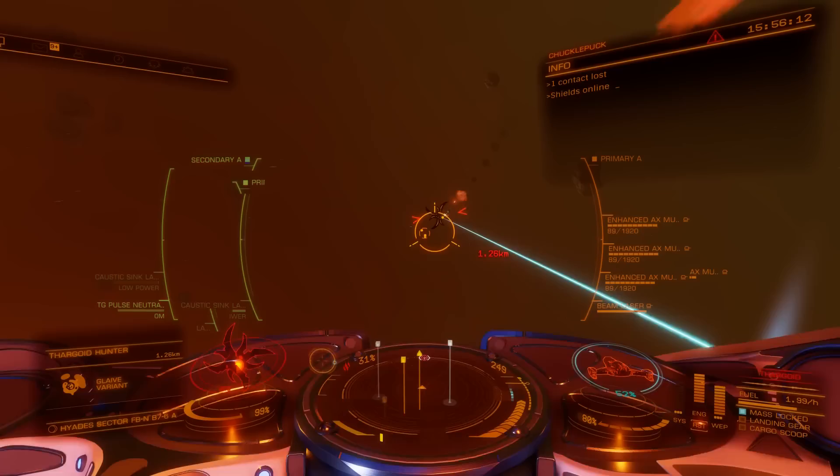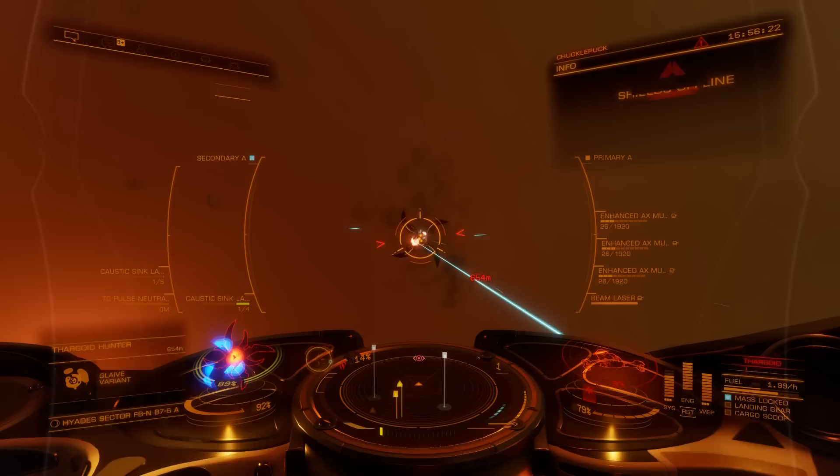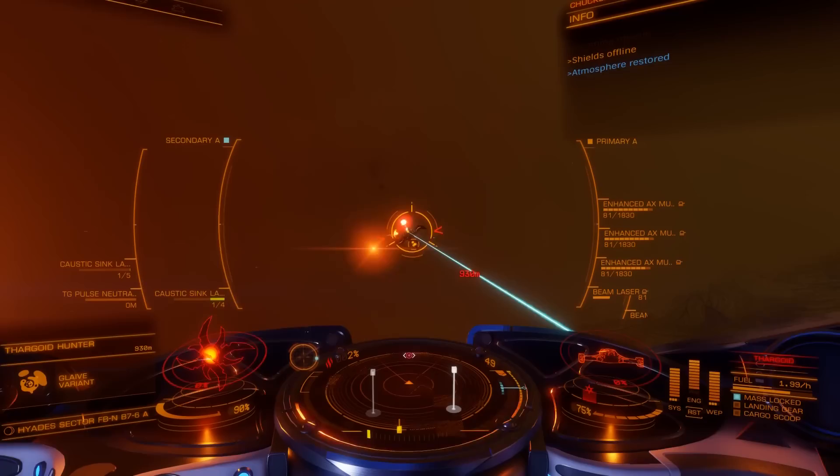The new Hunter ship, also known as the Glaive, may come to say hello, and there are rumours that if you fly to the very centre of the eye of the maelstrom, there may be something else to find. Galnet News Digest is currently unable to confirm this, as its ships came under repeated assault by Hunters and Interceptors. We shall continue our investigations, and possibly report further tomorrow.